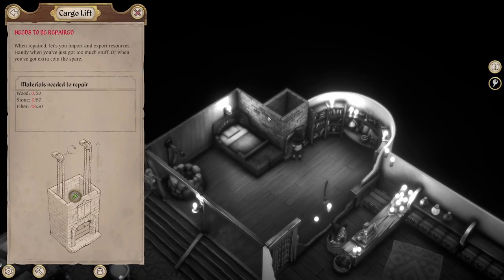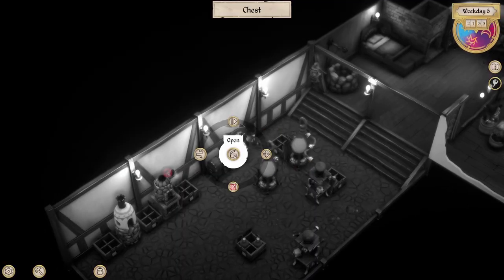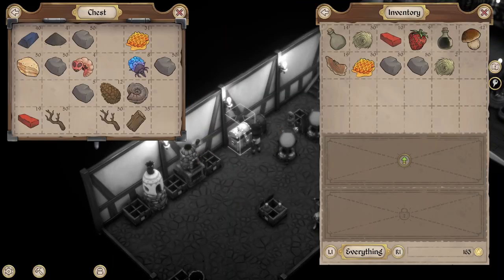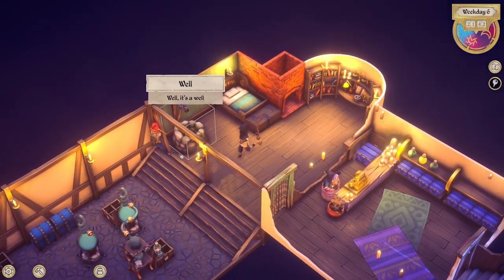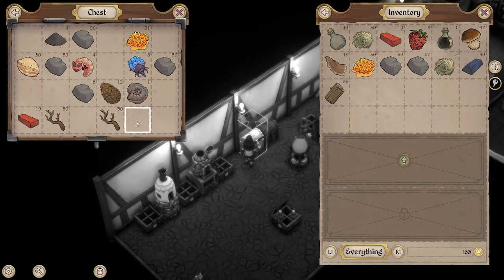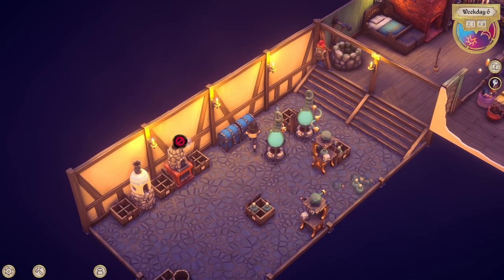Let's see if I've got enough now — I've got 48 fiber. I need stone and wood too. My mind's gone blank on what else I needed. It's wood — 50 wood. I've got 35 wood. Oh come on, please say I have 50 wood. I do not have 50 wood. Let's go get some more wood.